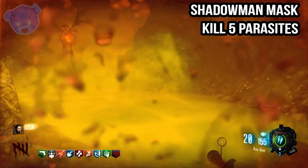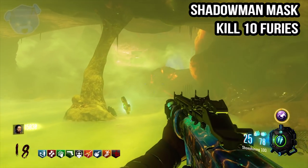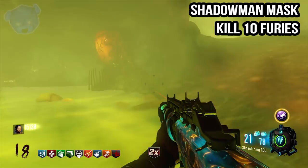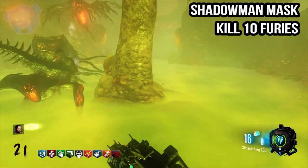The weapons I recommend for all of this are two different types of shotguns: you've got the Brecci and then you have the Haymaker — either one works perfectly fine. And the Thunder Gun is absolutely needed. Killing 10 Furies is the fourth sequence, and this can be difficult, but on round 15 you will have a hay day of them coming in.